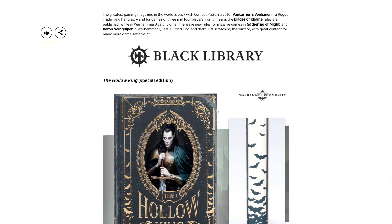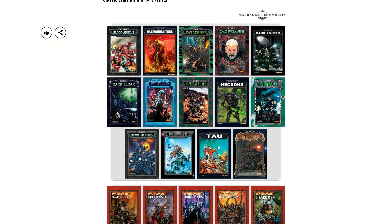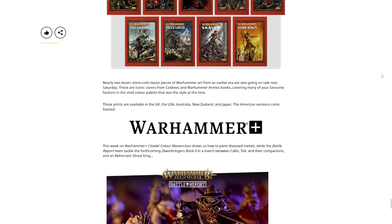Is it limited? It doesn't seem to say, but it is special. And I remember drawing a picture of this one right here — classic Warhammer art prints are coming. These chaos space marines — I remember drawing a picture of that in 1999. Nearly two dozen stone-cold classic pieces of Warhammer art from an earlier era are going on sale next Saturday. These are iconic covers from Codices and Warhammer Army books covering many favourite factions in the vivid colour palette that was the style at the time. These prints are available in the UK, USA, Australia, New Zealand, and Japan — the American versions come framed.